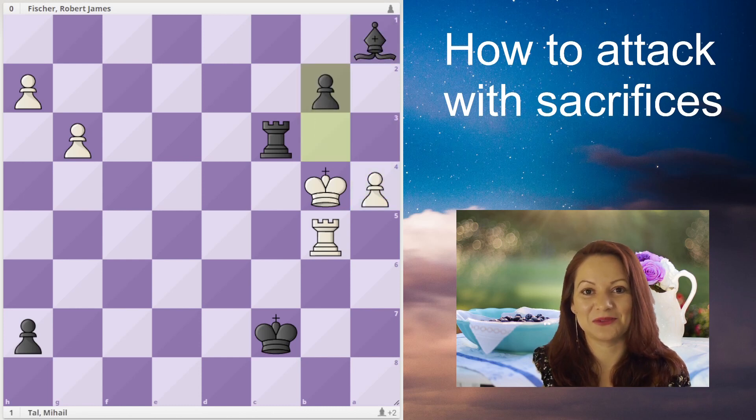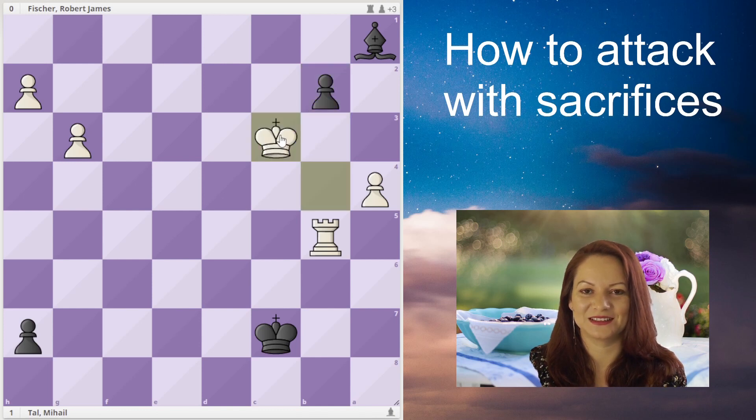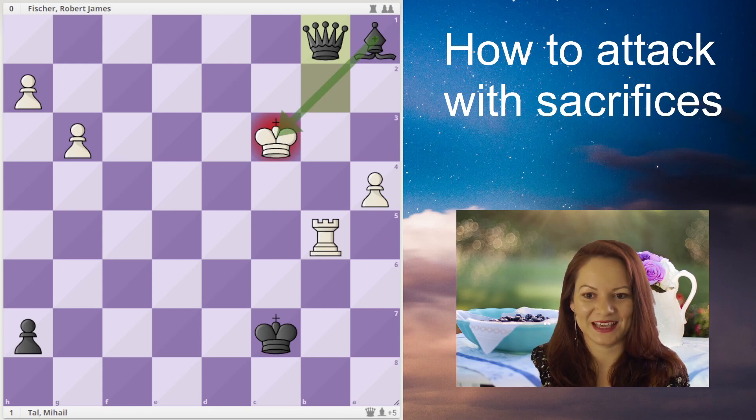It's time for black to sacrifice a rook. We are at move 52 and white resigns. Of course, if white takes the rook then it's a discovered check with promotion to queen and black wins the game.